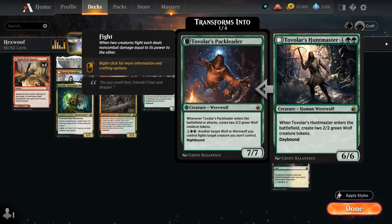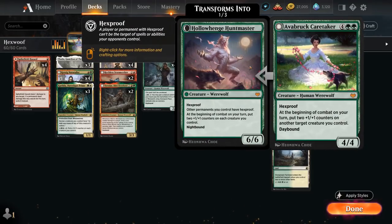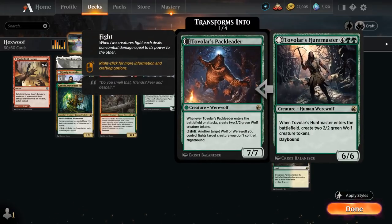We also have the full playset of Tovolar's Huntmaster, a 6/6 joined by a pair of 2/2 green wolf creature tokens. At night it transforms into Tovolar's Pack Leader, a 7/7 that when it enters the battlefield or attacks generates a pair of 2/2 green wolf tokens, and for 4 mana another target wolf or werewolf we control fights a target creature we don't control. At night, the Pack Leader has a lot of synergy with the Hollowhenge Huntmaster — putting 2 counters on all those wolf tokens will quickly decimate the opponent.